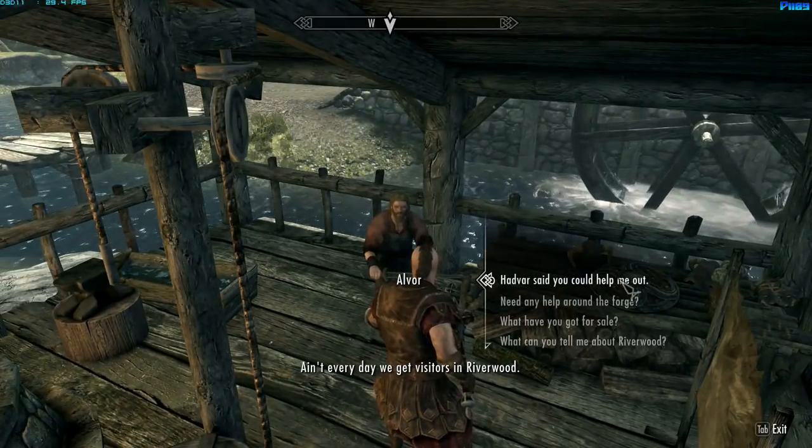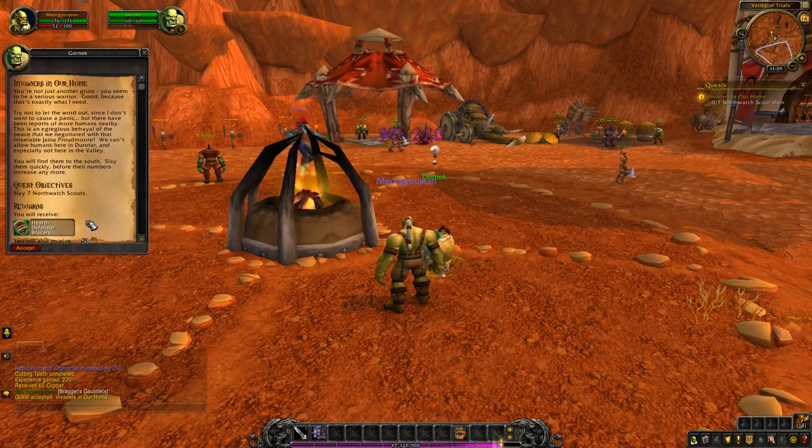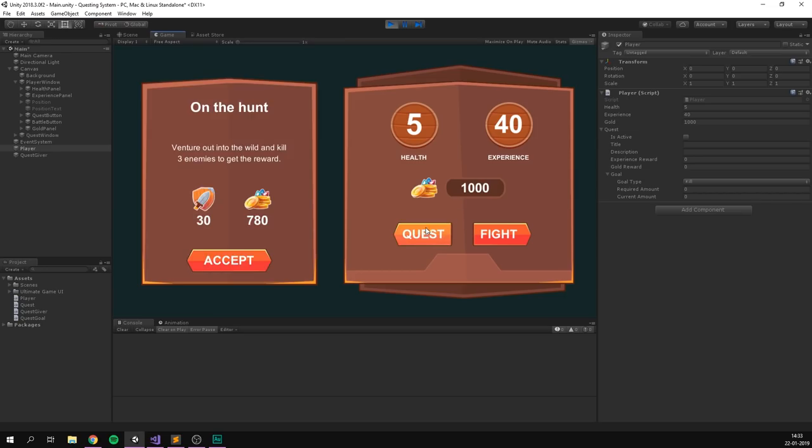Now, questing systems are one of those mechanics that vary a lot depending on the game — both in terms of how you find them, what you should do to complete them, and also what rewards you get from doing so. However, I've gone ahead and created a really simple game that we will use as an example to build our questing system on top of. And I'll of course make sure to show you how you can go about implementing it in your own game. With that said, let's start questing.